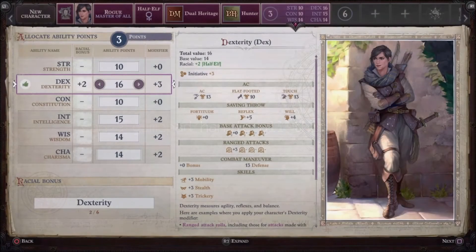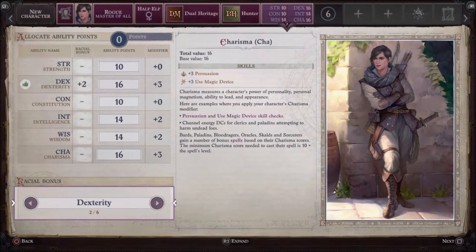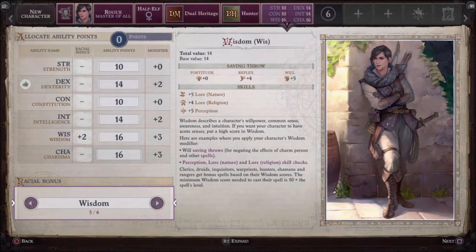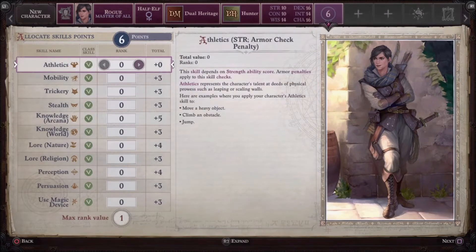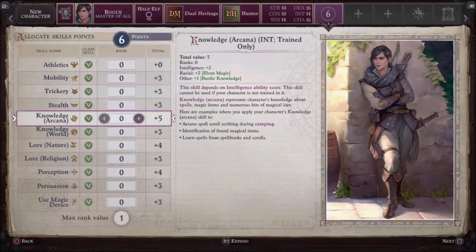Every great CRPG ensures character creation is a significant event, and Pathfinder Wrath of the Righteous is happy to overwhelm you with a process you could spend hours tweaking. Even as someone familiar with the evolving D&D ruleset, many licensed D&D games, and the Starfinder tabletop game, the character creation options are complex to the point of paralyzing. The upside is that you're bound to find a class or sub-variant that fits your exact tastes, like a spellcasting rogue, a beast-taming bard, or a mutagen-chugging fighter. Mercifully, assuming you're willing to read, there are exhaustive tooltips to guide you.